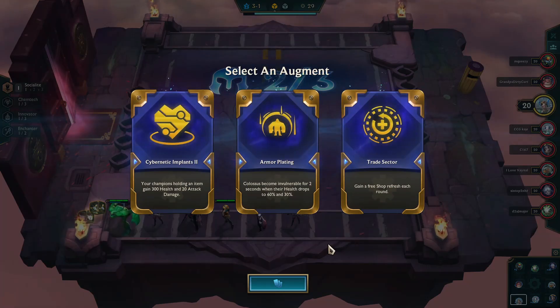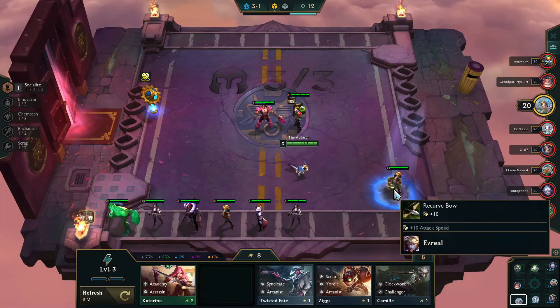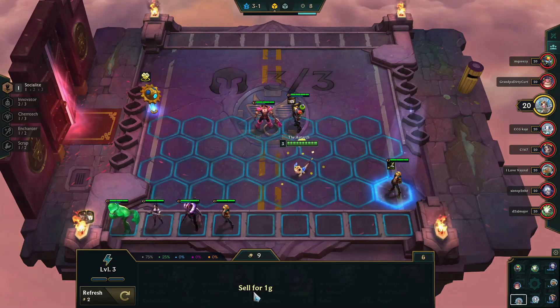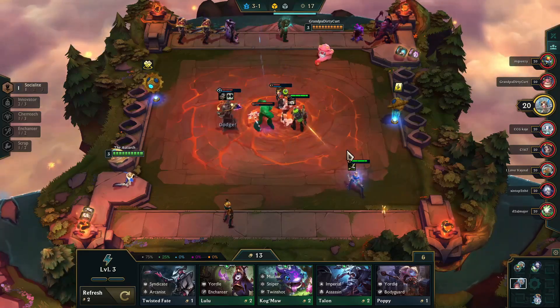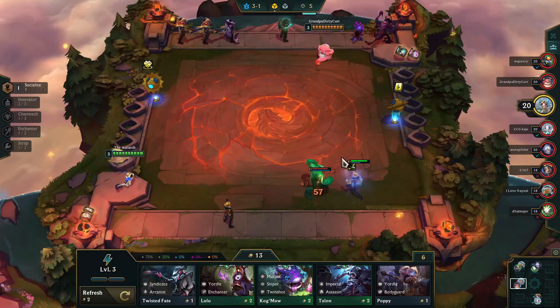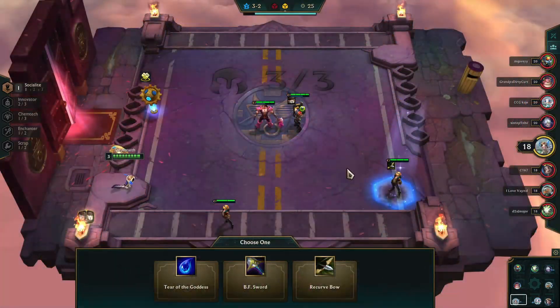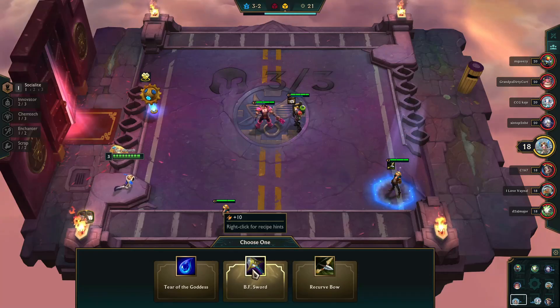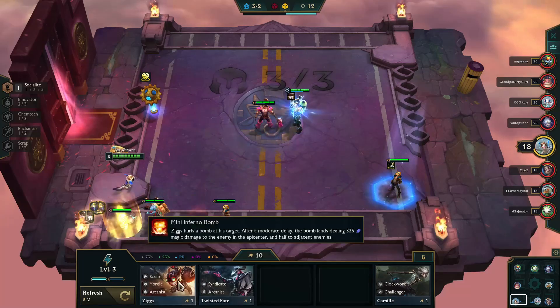Let's look at the opening augments. I don't have any Colossus, so Armor Plating isn't going to work. I'm not a huge fan of Trade Sector unless I'm doing something like Yordles, so it pretty much defaulted over to Cybernetic Implants, which means I'm probably going to want to head in the direction of Scrap, since Scraps use individual items which will allow them to get the Cybernetic Implant buff. With no buffs active and no 2-stars, I feared a rough first fight, although I was a little surprised how well my team held up — in large part thanks to Cybernetic Implants granting additional health and attack damage. Still not enough to hold up against an angry green blob that is Zac. I was really hoping for a Chain Vest to make a Sunfire Cape on Singed, but it just wasn't to be.